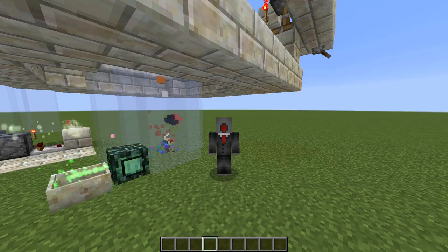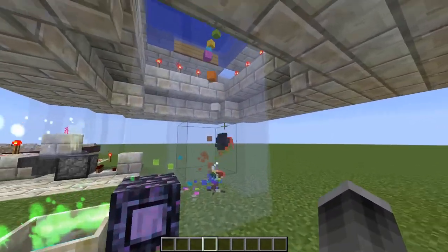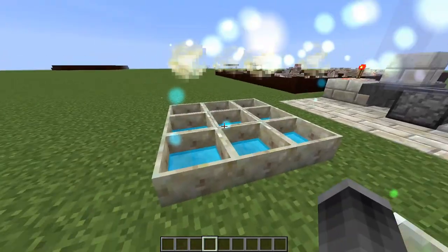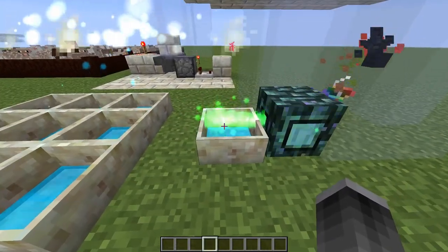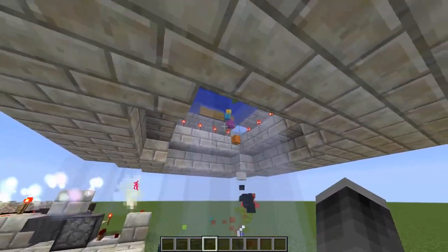Hello and welcome to a Botania tutorial. I am Logic Engineer and we're going to be looking at the Spectralis. You can see it behind me gobbling up that dyed wool. This flower eats all the colors of dyed wool in a specific order and produces a ton of mana. A single flower kicks out one mana pool full every seven minutes if you can supply it with the wool.